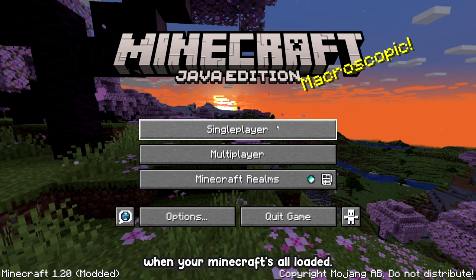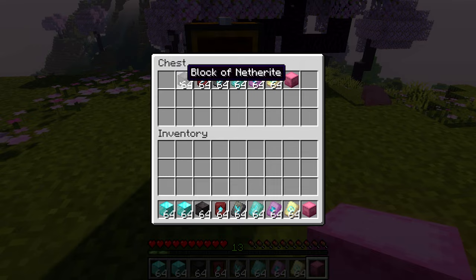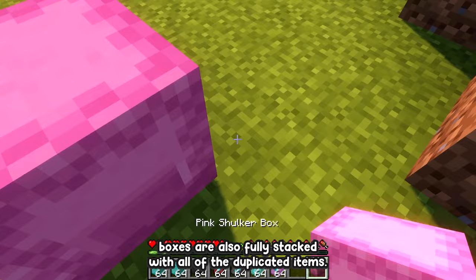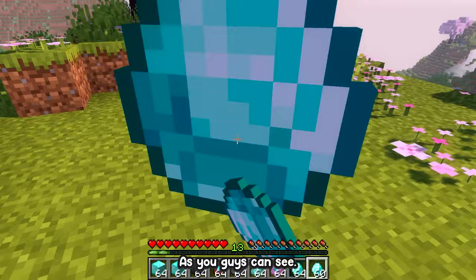When Minecraft is all loaded, go back into your world. If you did everything correctly, you should have all the items in your hotbar, and if you open up the chest — boom — we have all of the duplicated items. Even the shulker boxes are fully stacked with all the duplicated items. These are all real items and not ghost blocks — as you can see, we can throw them around and pick them back up. And that's it — a super simple all item duplication glitch.